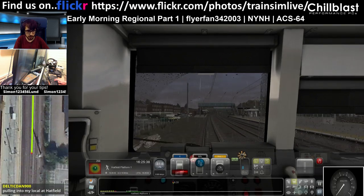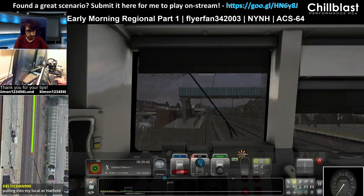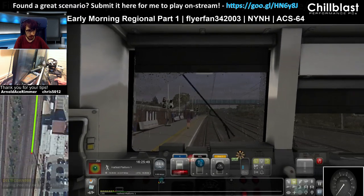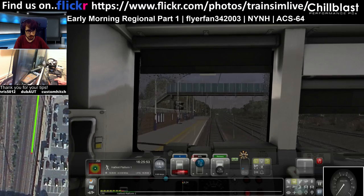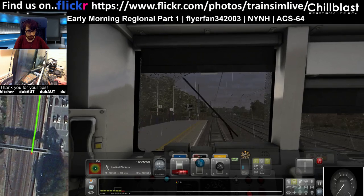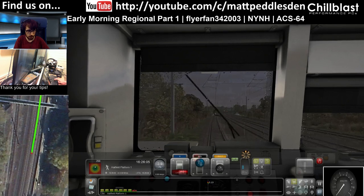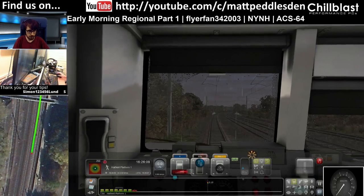I'm pulling into Deltic Dan Station here. Looks like a single yellow at the line. I think we're put over to the fast net. We've got a green now. How many cars have I got? I've got eight cars. That's a three-car stop. That's a six-car stop. It must be the S on the end then. Stop! There we go. Never so slight overrun.